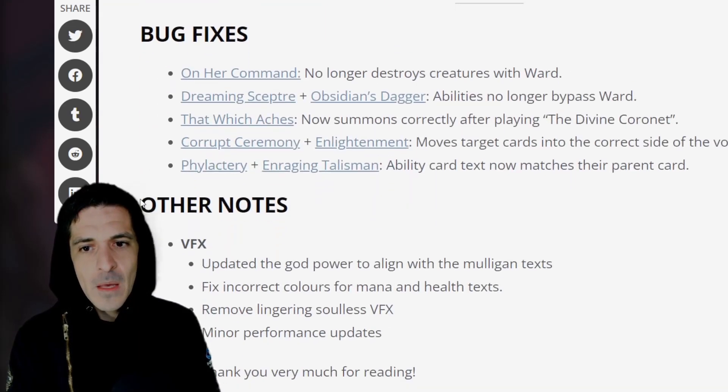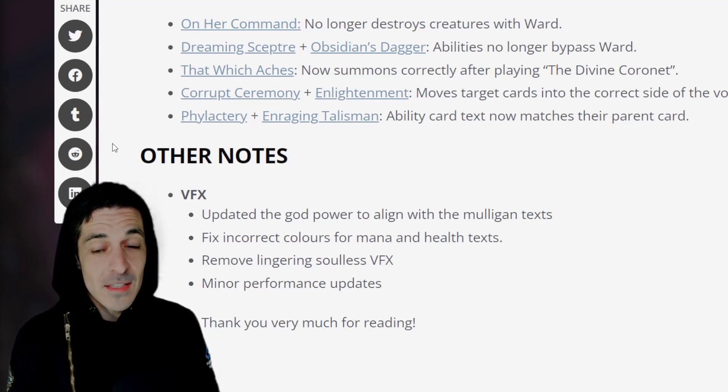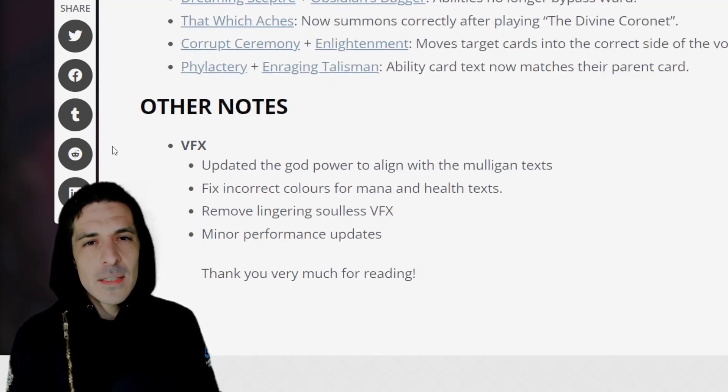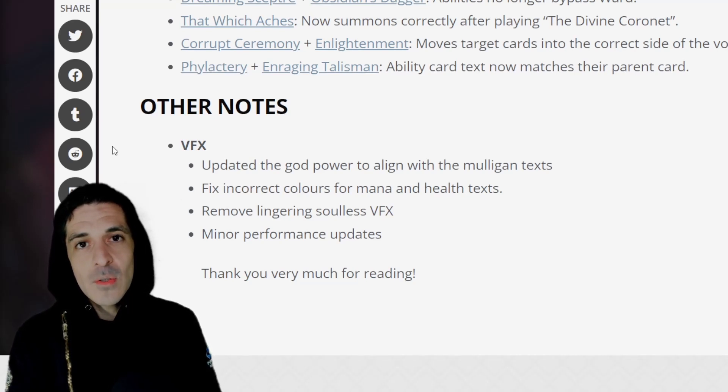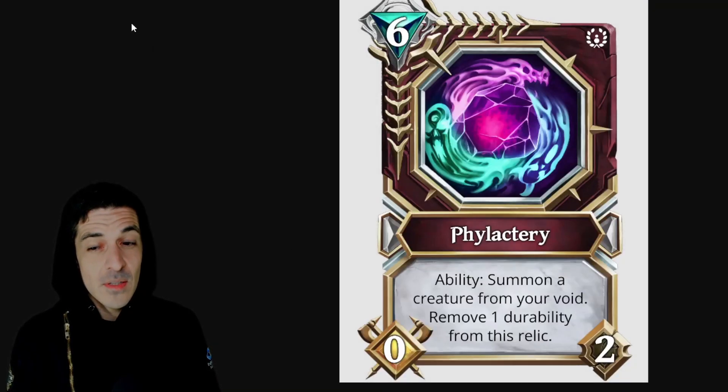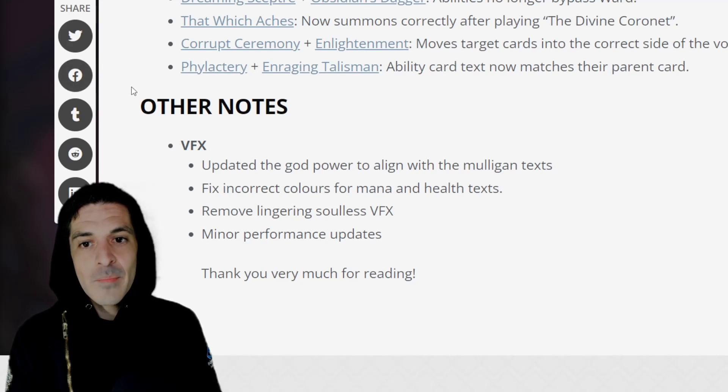There were also some bug fixes: Her Command no longer destroys creatures with ward — didn't know it did that, that's crazy. Dreaming Scepter plus Obsidian Dagger abilities no longer bypass ward — didn't know they did that either. That Which Aches: now triggers correctly after playing the Divine Coronet, so the Divine Coronet wouldn't trigger an Acolyte — that's interesting. Corrupt Ceremony and Enlightenment now move target cards into the correct side of the void, so Enlightenment was throwing cards into my opponent's void. Blastery ability — summon a creature from your void, remove wonder ability from the relic — that's 6 mana, which is a lot. Enraging Talisman ability card now matches its parent text.